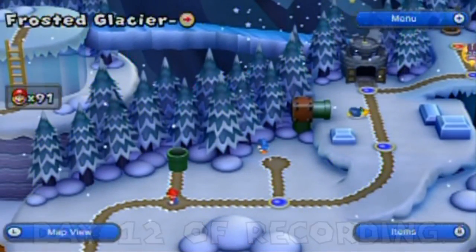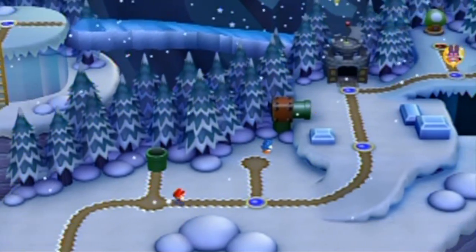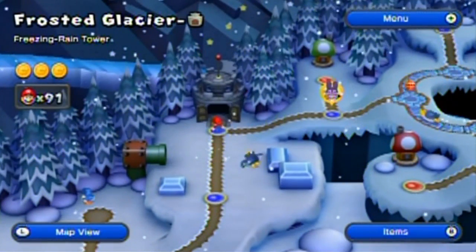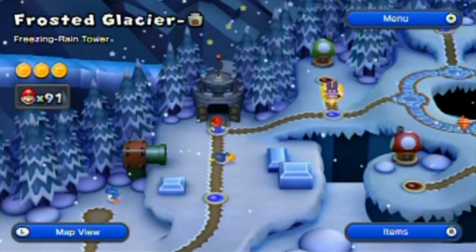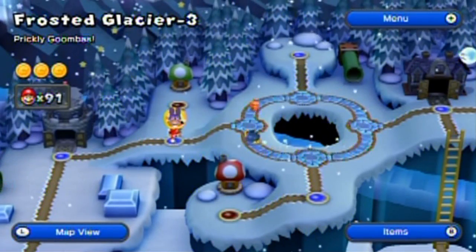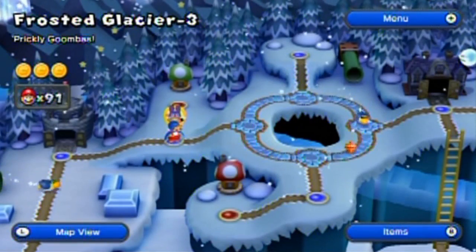Hello everyone and welcome back to the walkthrough. I don't know why I said at the end of the last part that I was going to look it up, because that's totally unlike me, especially since I've been saying this is a blind run this whole time. Since my only lead to see if there is a way to get five stars are these Nabbit stages, I am going to go through them and show you the penguin suit along the way.